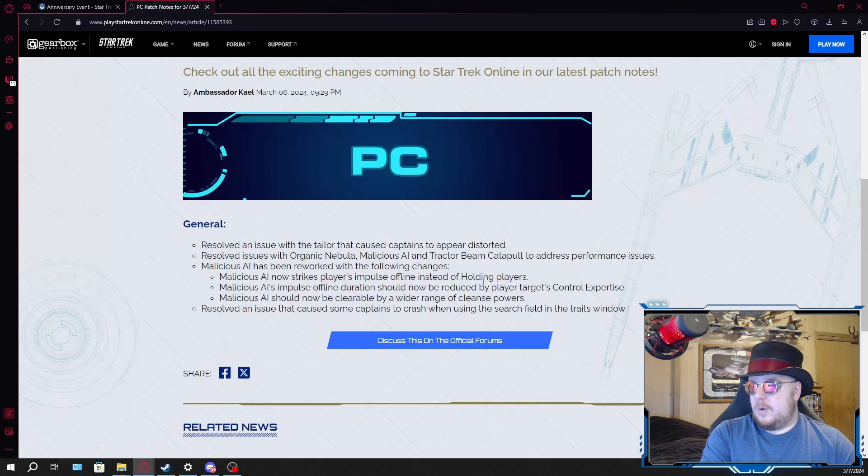The changes include: instead of it being a hold on any players, it now just takes players' engines offline. The impulse offline duration should now be reduced by player targets' control expertise. And Malicious AI should now be clearable on a wider range of cleanse abilities. I'm not a PvP-er so I don't know how good these changes are, but I imagine this makes the ability at least more manageable to deal with than it was before.